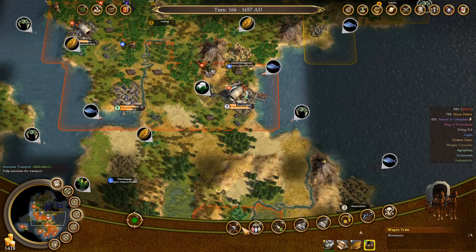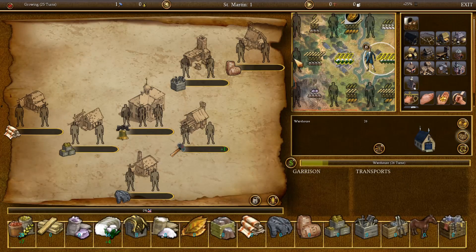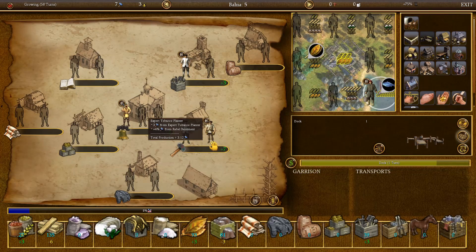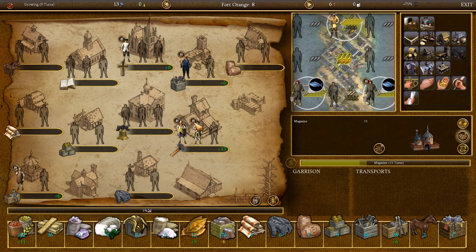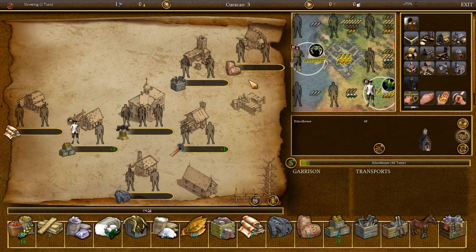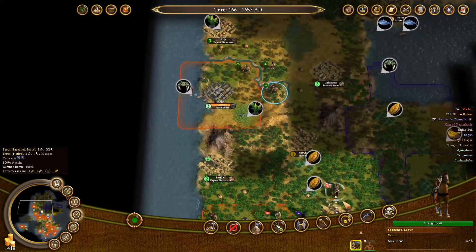Now we can head back — that should be enough money for the elder statesman. As for the wagon train, do we move something to St. Martin? I could actually move lumber there — not from this town, but we have a few towns with way too much lumber, mostly the ones to the south with lumberjacks. Where did we have an actual lumberjack? In here, but this one is using the production. That's a little bit far away but I could go there. We also need to move some resources from Krakow — almost 200 tobacco. Let's go there; 7 turns, that's not that bad.